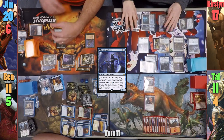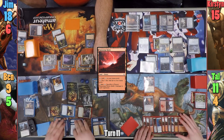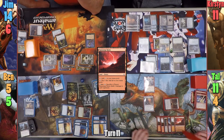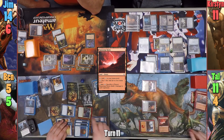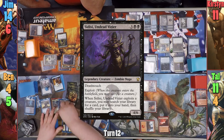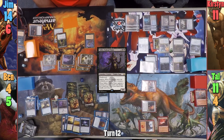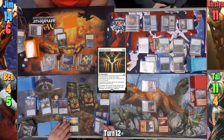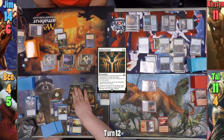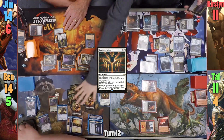Tal draws for turn and from the Staff, and plays Ramunap Ruins as his land. He activates Hazoret, discarding Lightning Greaves this time and dealing two to everyone. He then discards another card to Hazoret dealing two more, and lastly discards Mana Geyser to Hazoret for another two. Tal sacrifices his Memorial to War and blows up one of Ben's lands. Moving to combat, Tal swings Hazoret at Ben, who blocks with one of his Zombies. Ben loses one on his upkeep to the Arena and draws for turn. He casts Sidisi in his main phase, removing the final counters from the new Scraft Mob and gaining two more Zombie tokens. He exploits one of the newly made tokens and goes to tutor for a card. Ben casts Radiant Destiny, naming Zombies as it enters — pumping his board and giving them all Vigilance since Ben has almost enough for City's Blessing in tokens alone. He swings everything at Kirsten, gaining ten life, drawing ten cards, then discarding ten cards and getting to scry one ten times. Even blocking what she can, Ben gets in enough damage and takes Kirsten out.